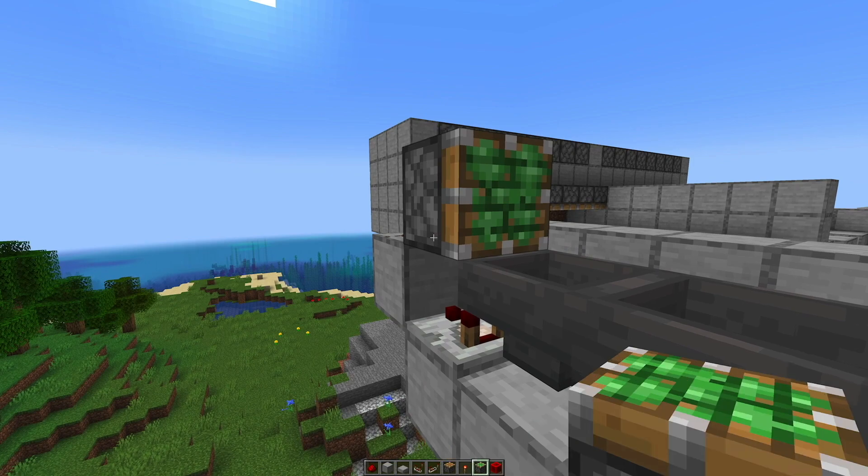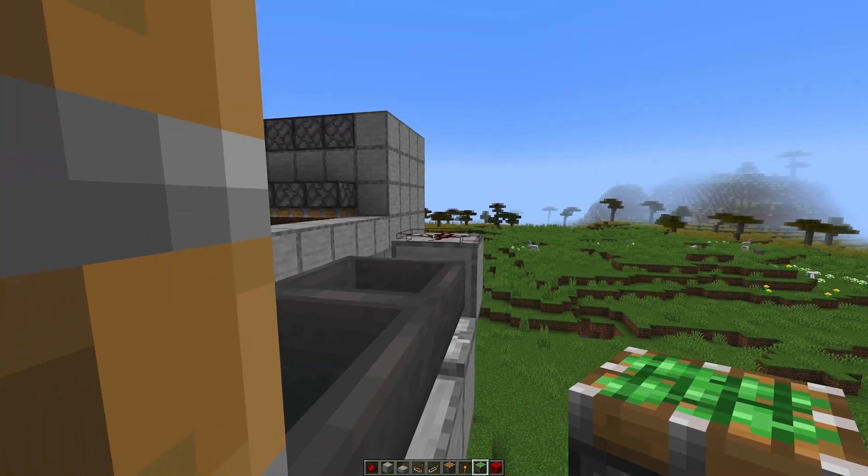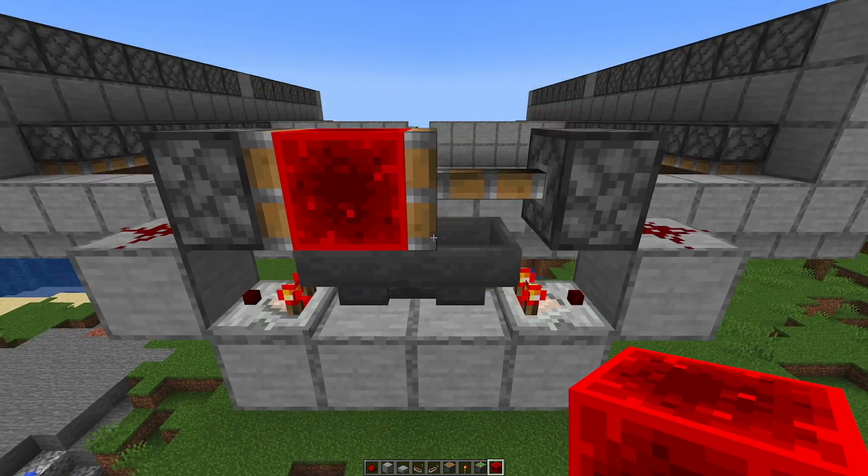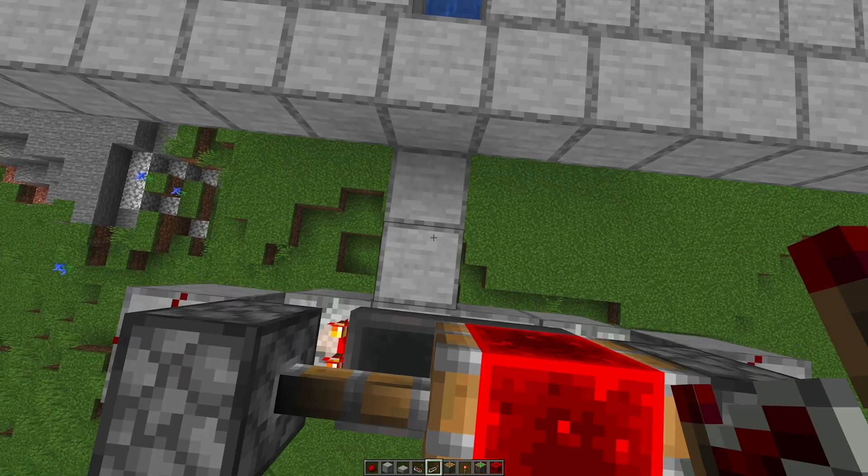It's the hopper clock — the best and most useful redstone device in the game. You place redstone, a sticky piston, another sticky piston, and a redstone block. Then you put 16 items — divide a stack by four — in there, and that's the perfect timing for this farm.